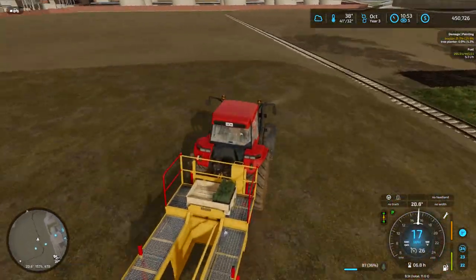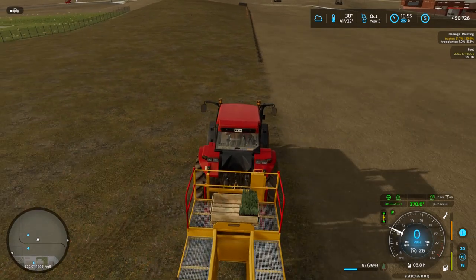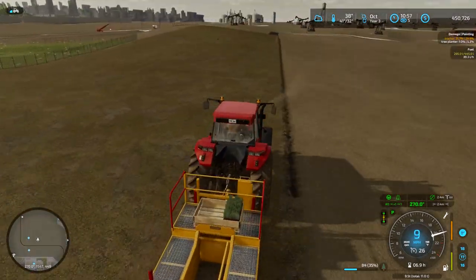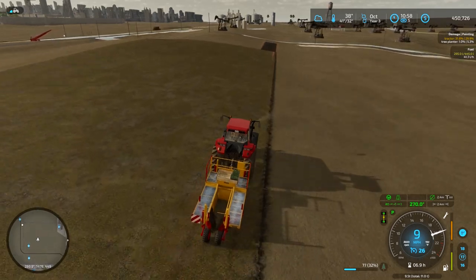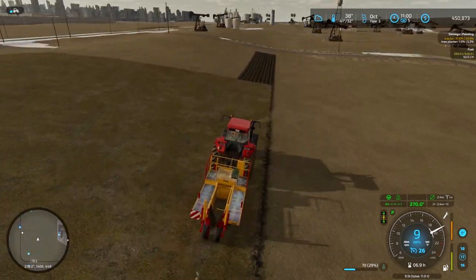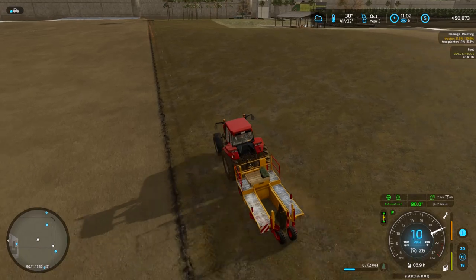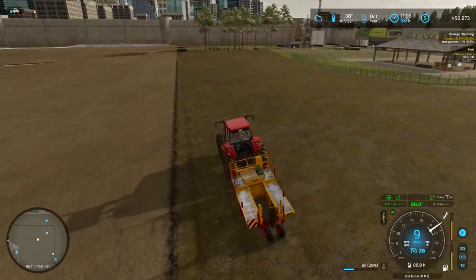After we plant the trees, we're going to grab the truck again and go over to the coffee factory. We're going to load up the coffee beans and get them sold. That one actually pays pretty good. I didn't load the trailer up all the way — kind of ran out of room with that big forklift I use — but it still pays like $70,000, so that's really good.